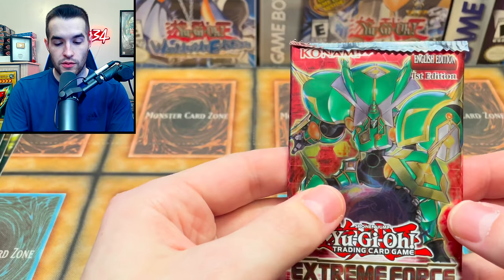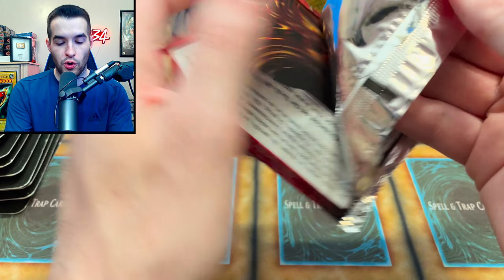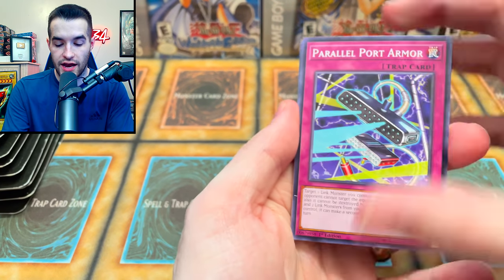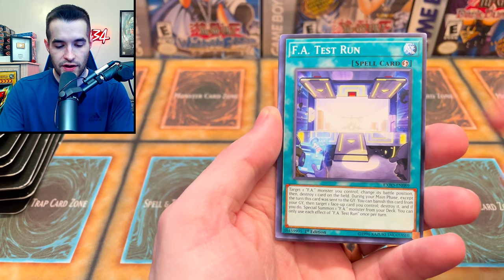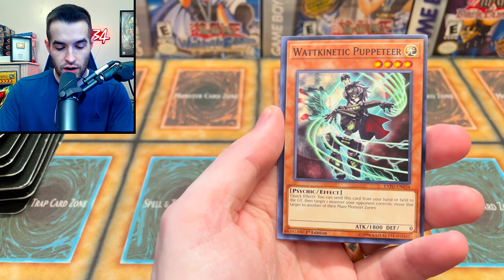We have an Extreme Force blister pack — that's a bit different. What can we pull? Can we pull the Legendary? Heavy Metatals, Electromite, Saryuja Skull Dread? We will find out. We pulled: Parallel Port Armor, The Linker Bill, Tanglangle, Tanglangle again, and FA Test Run, plus Call of the Archfiend.